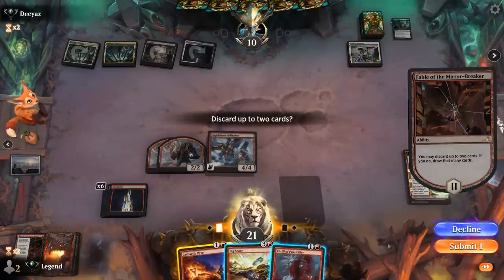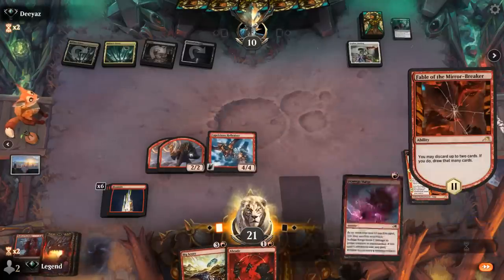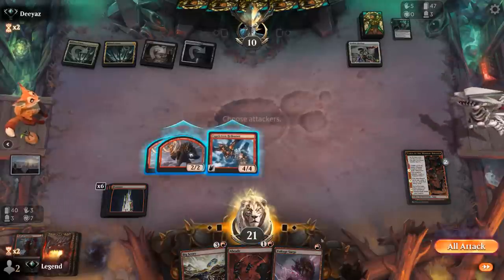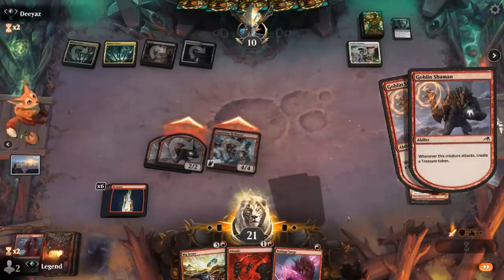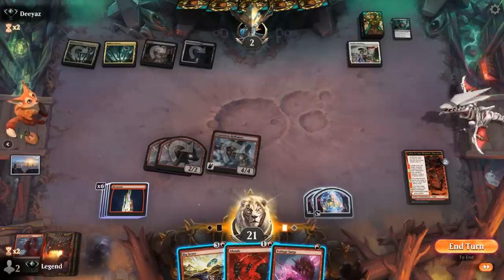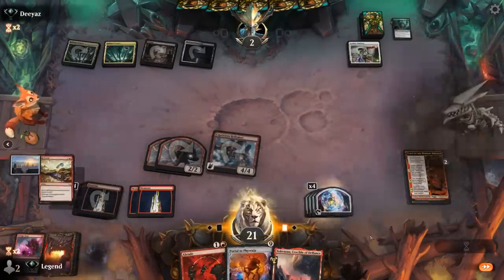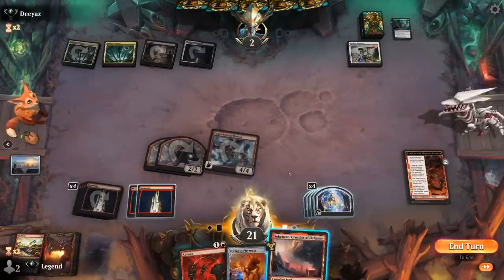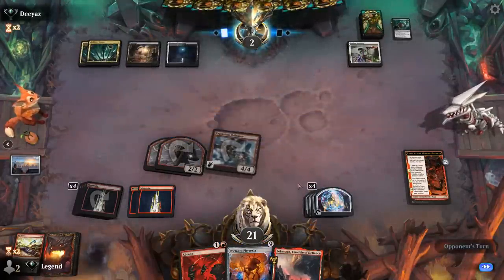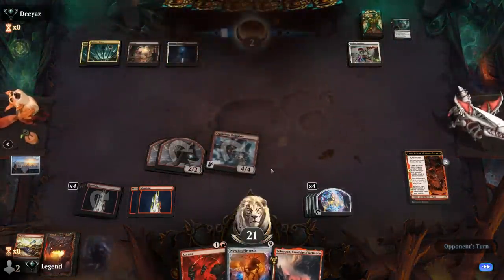What to discard — Pyre maybe, could also get rid of Thrill since we have a Big Score anyway. Attack for eight. We don't have any haste creatures, we can draw off Big Score. Might be okay just main phasing it — discard Voltage Surge and a Portal. Crucible is technically a haste creature so we could have attacked for lethal had we channeled it. Oh well — can still make them end of turn to recover from a sweeper. Hard casting Portal sounds good, and our opponent concedes.